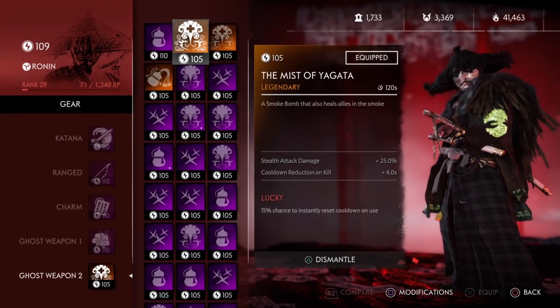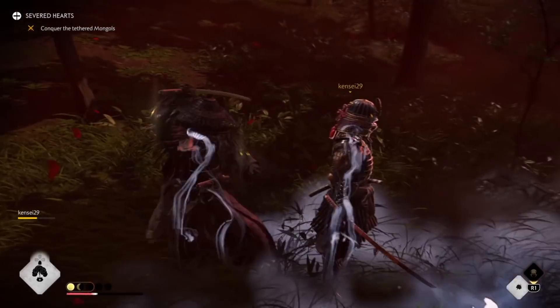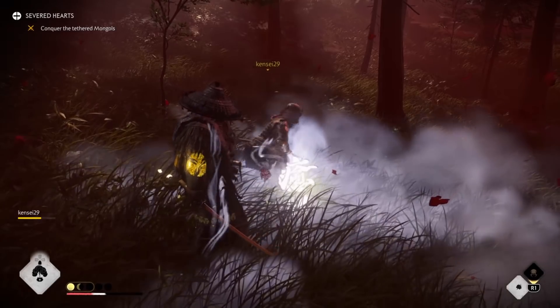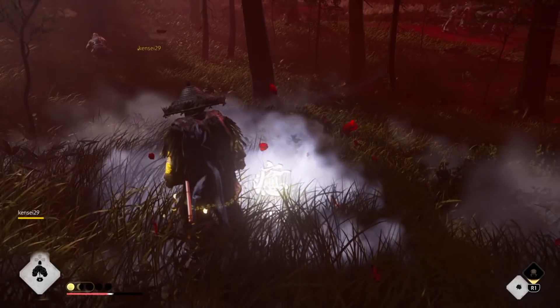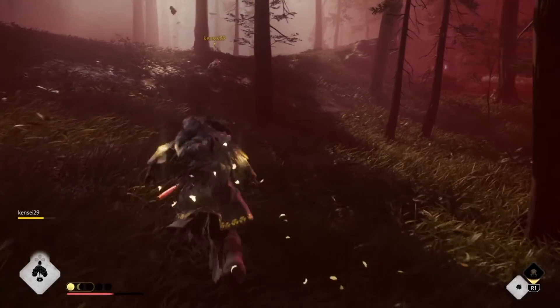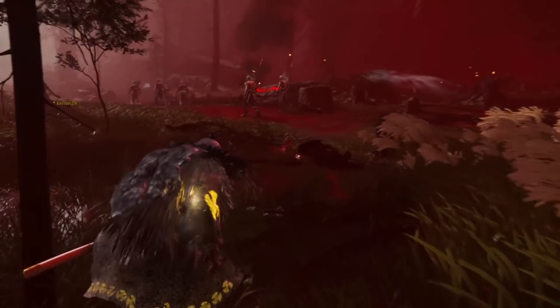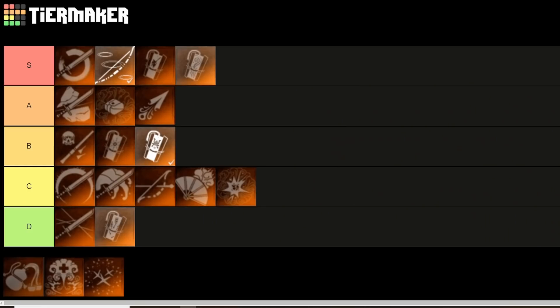Next up is the Mist of Yegata. This smoke bomb heals allies in the smoke. At first I thought this was pretty bad — one, because the heals aren't that much, and two, smokes are on a 120-second cooldown. But after playing around with it, because smokes are so good and have a lingering effect of around 8 to 10 seconds where you can get free critical hits or res allies, that extra benefit of smokes healing you provides a really good crowd control option. Especially in survival where you have to control a certain point. I initially put it at S tier, but because the healing is so little it doesn't offer much more than a regular smoke bomb, so I'll drop it down to A tier.